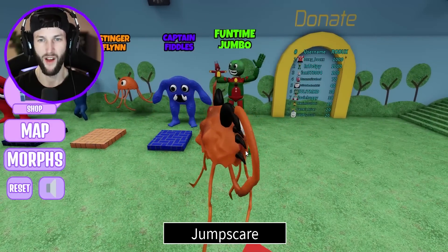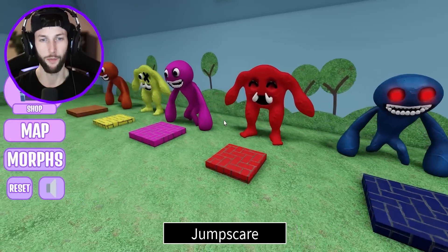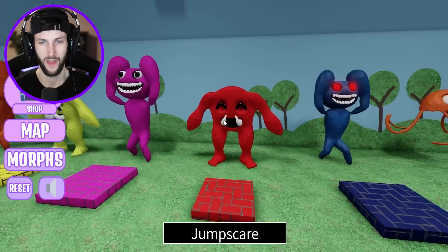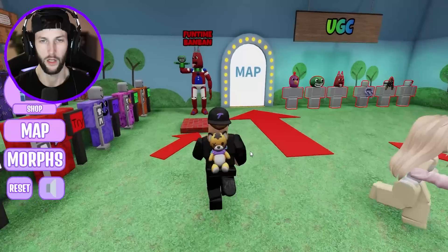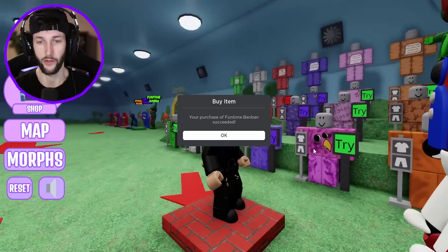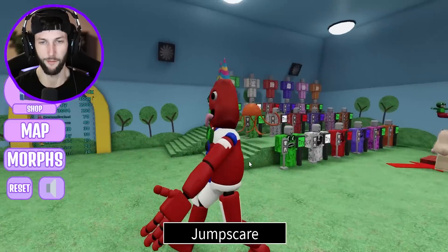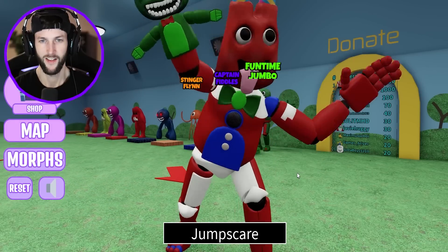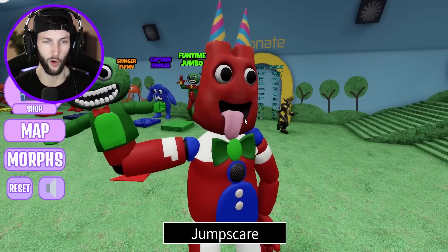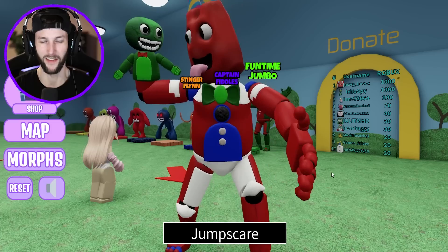What else do they have in this game? Funtime Jumbo. They got this blue Jumbo Josh. They're probably all going to be the same — just different colors, which is cool if you want a different color one. I love the Captain Fiddles, those are so awesome. Let's try Funtime Ban Ban. 300. Oh my gosh. What is Funtime Ban Ban all about? So it's like Funtime Freddy, I guess, just with Garden Ban Ban. Let's see it. Oh yeah, dude, he spins his eyes around and he's got this little Jumbo Josh puppet — oh, and it looks at him. He even has a speaker right there. That's so cool.